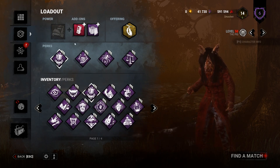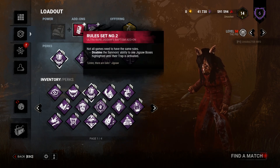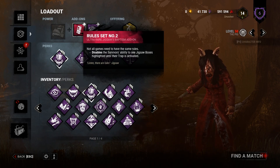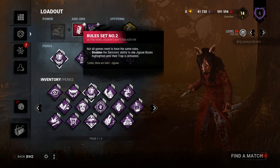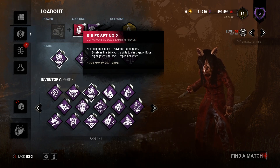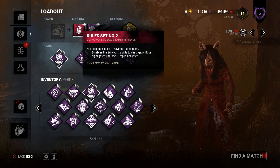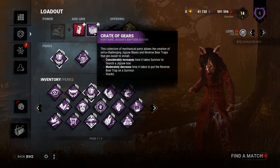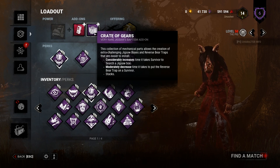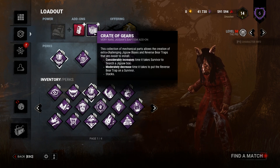She also recommended Rule Set Number Two, which disables survivors' ability to see jigsaw boxes — so if I trap them and they want to immediately get rid of their trap, they have to really search for those jigsaw boxes. And then the Crate of Gears, which increases the time it takes for survivors to search for their key in a jigsaw box.